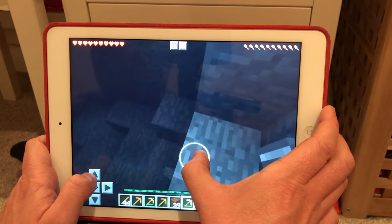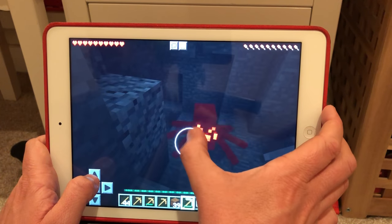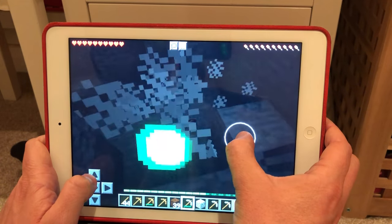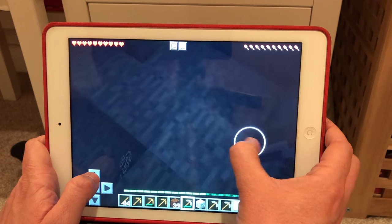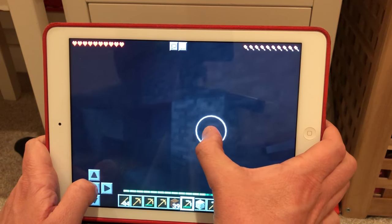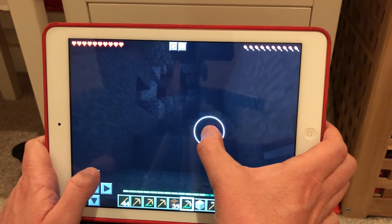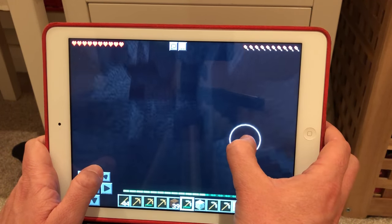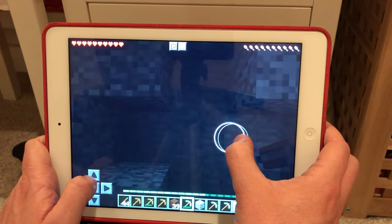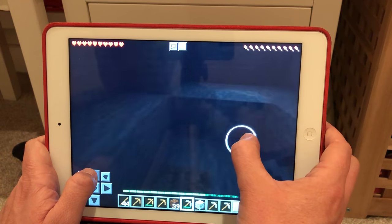There's some copper which is automatically collected. There's a spider — I'm going to kill it! It's released some spider silk there which can actually be crafted into something else. As you can see I'm walking around in the dark just looking to see if I can find some coal, which is not here — I have to go and find another mine.